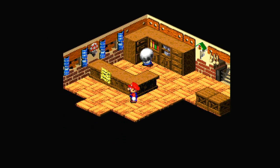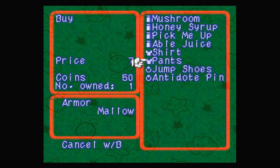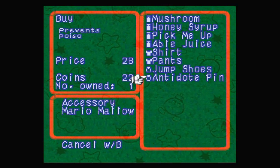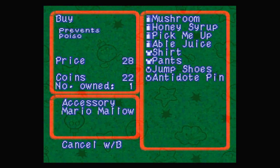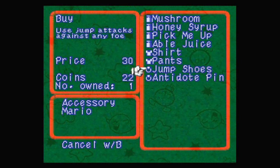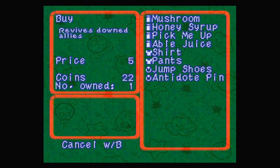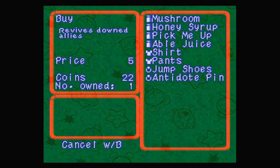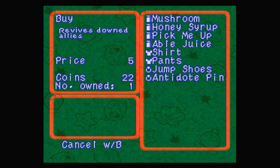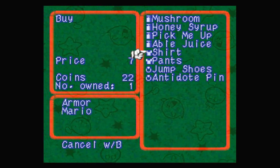I think I can actually still shop here. Please leave the correct amount of money for the items — signed the manager. Is there anything I didn't buy before that I wanted to buy now? I think I wanted to buy the Antidote Pin so we can't get poisoned. I might give that to Mallow, since Mario's already got the Jump Shoes which Mallow cannot equip. It depends on who I want to be able to not get poisoned — as Mario is the main attacker, I think that's everything I want to buy here.